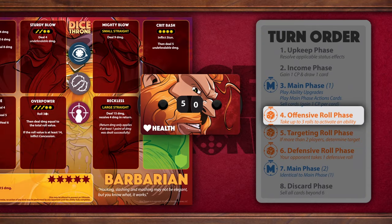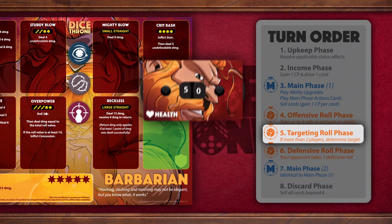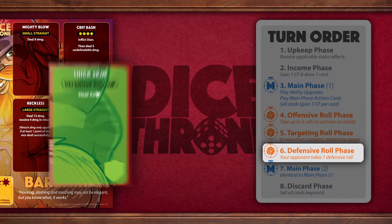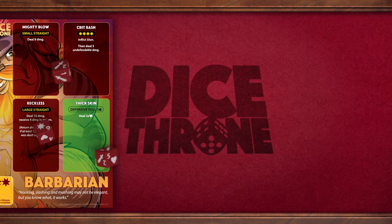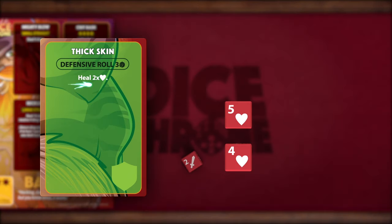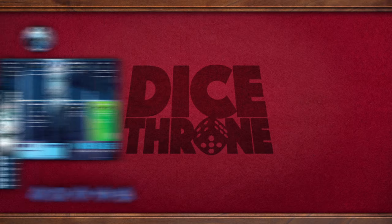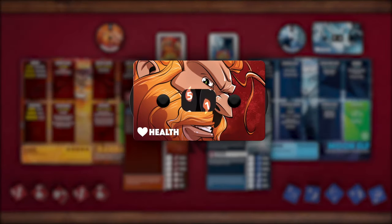The Barbarian has a total of 9 damage coming to him. In a multiplayer game such as 2v2, the Moon Elf would now have to determine the target of her attack. However, this is 1v1, so this phase is skipped. Since 9 damage is being dealt, the Barbarian begins the defensive roll phase. His defensive ability, Thick Skin, instructs him to roll 3 dice. Unlike offensive rolls, defensive dice are only rolled a single time. Thick Skin heals for 2 times the number of hearts rolled, which totals 4 in this case. Both players have one final chance to play roll phase action cards, but neither chooses to, so the defensive roll phase concludes. The Barbarian is receiving 9 damage but also healing 4, which is a net loss of 5 health.